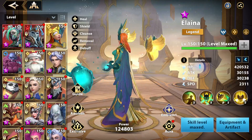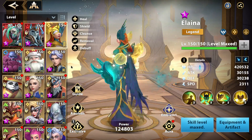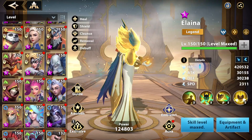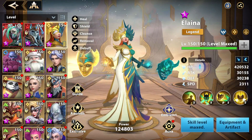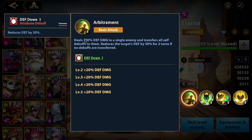The first time I started this account, my first three heroes were double Elena and Mutu. So Mutu and two Elenas. Let's go over her kit. Her basic attack deals 200% defense damage to a single enemy and transfers all self-debuffs to them.